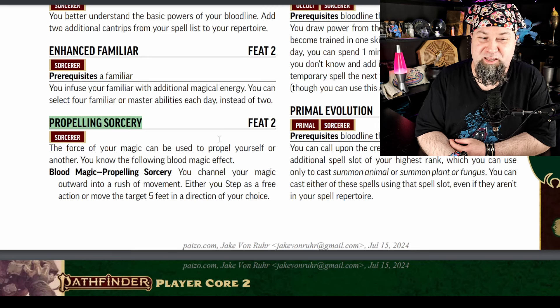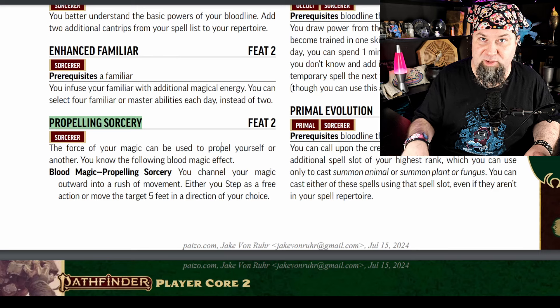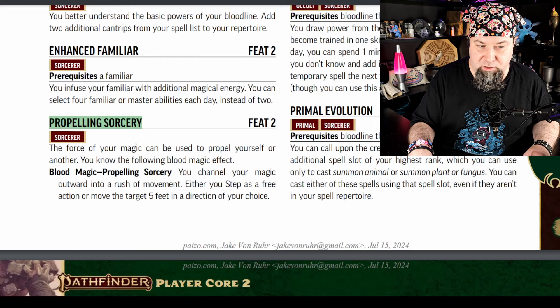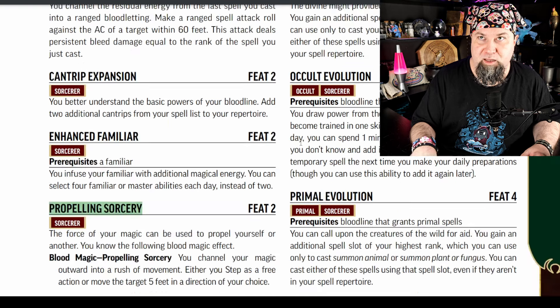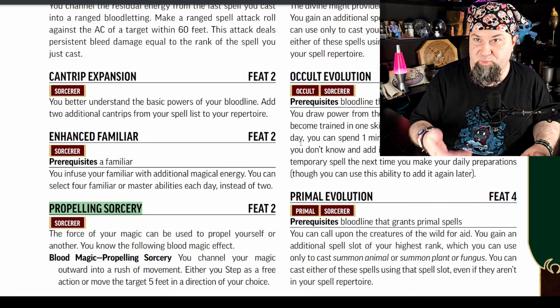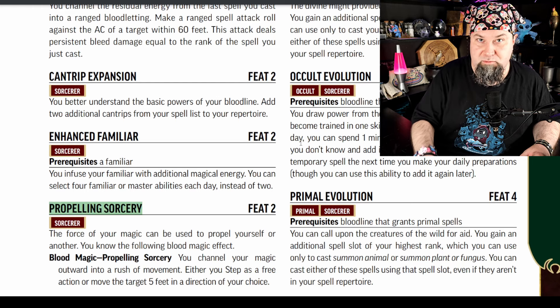Next new feat, level 2: Propelling Sorcery. The force of your magic can be used to propel yourself or another — you know the following blood magic effect. With blood magic effects you can choose which one to use when you trigger blood magic. Blood magic propelling sorcery: either you step as a free action, or move the target 5 feet in a direction of your choice. This takes effect if the target failed against the original spell. That's neat.